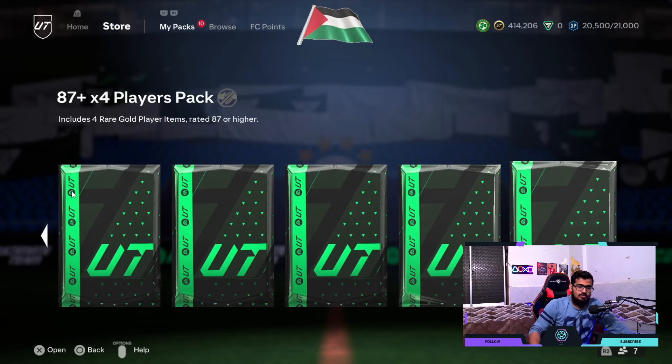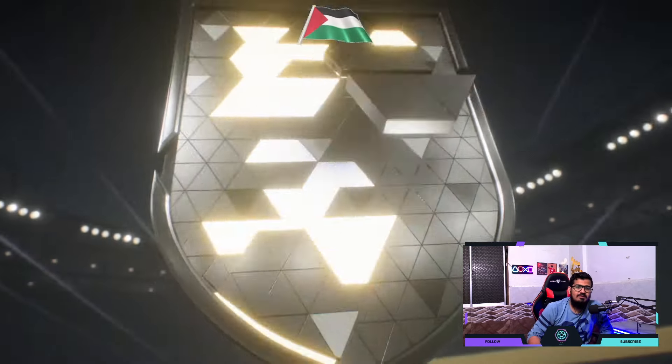In pack number two we have 87x4. Let me know guys, what did you choose out of your Level 20 rewards? I think 87x4 looks better but we're going to open it and test it ourselves. It's opening straight away — we have a gold flare.